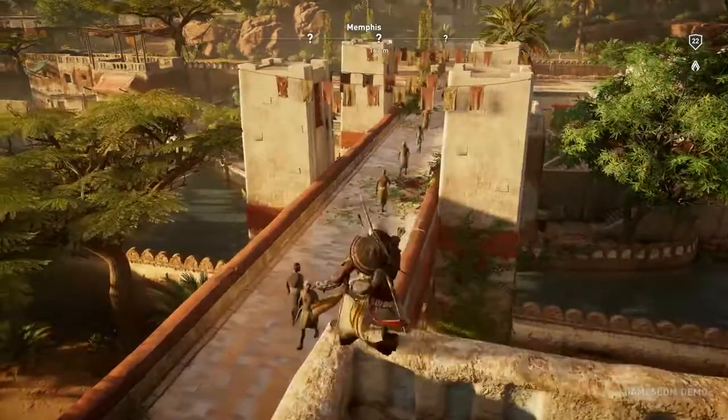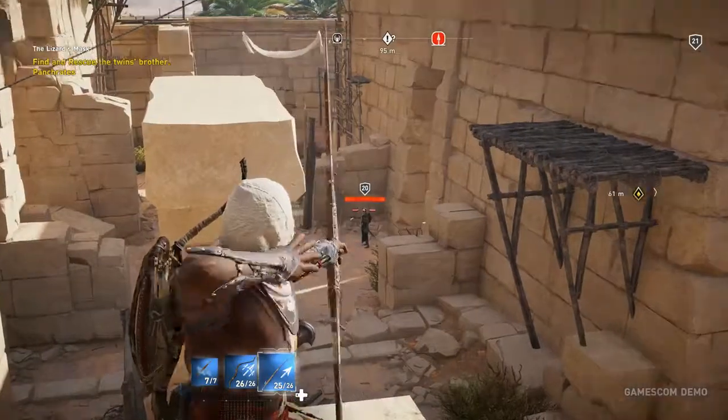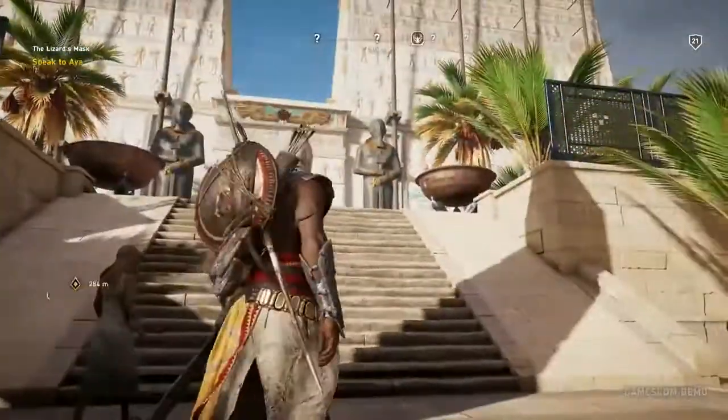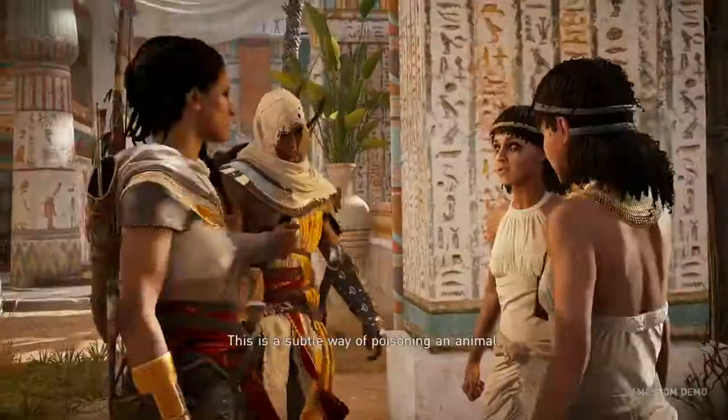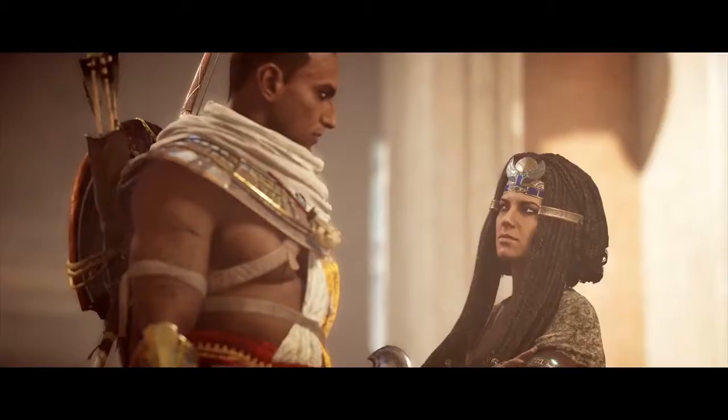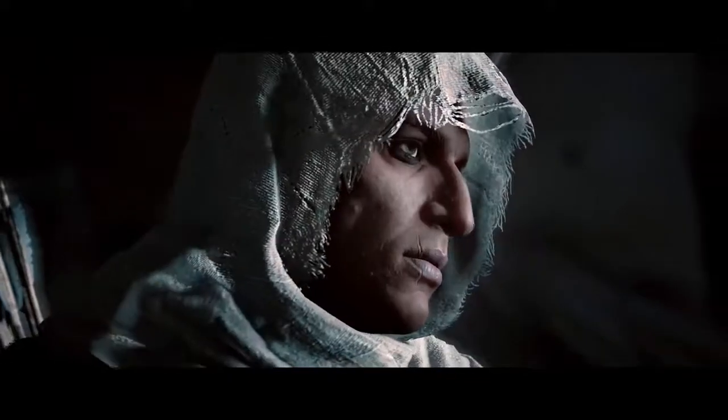Bayek's quest isn't just about exploring ancient Egypt, defying the Ptolemies, or fighting the masked agents of the Order of the Ancients. It's about finding a new place in a world whose changing traditions have made him obsolete — a quest that will eventually lead to the founding of what we now know as the Assassin Brotherhood. From the start, we know that assassins are fictive characters, and we acknowledge this is not a documentary, even if history is our playground. Bayek, within that environment, even though he's fictive and interacts with real people, we try to make it believable, rooting him into the realm of Egypt.